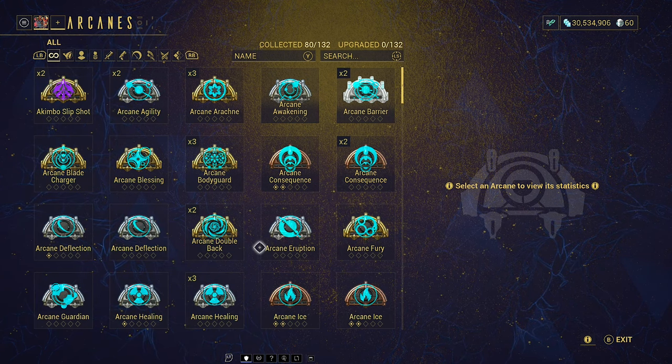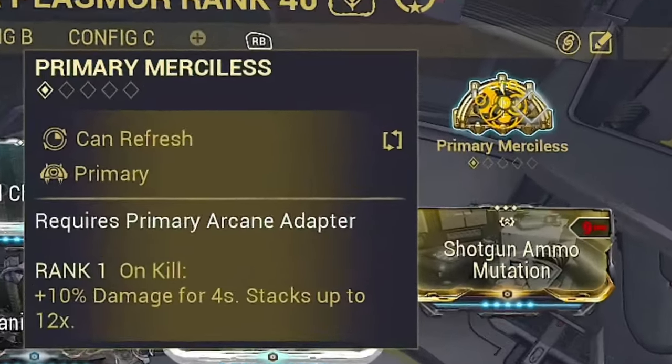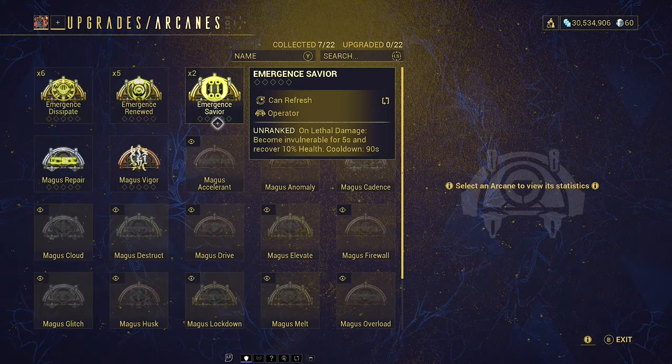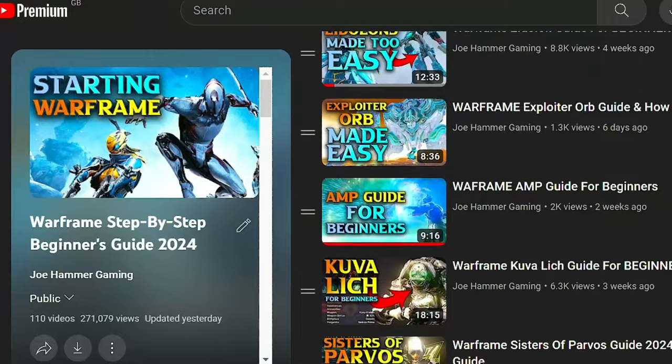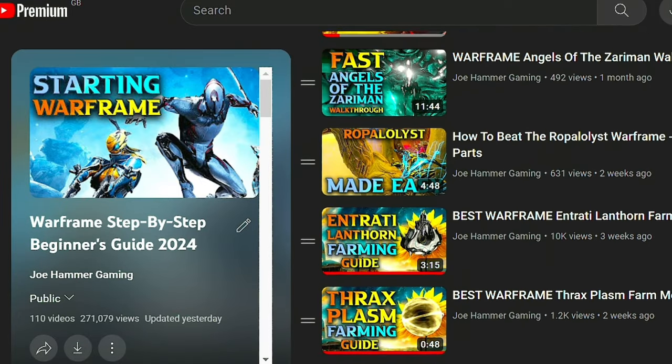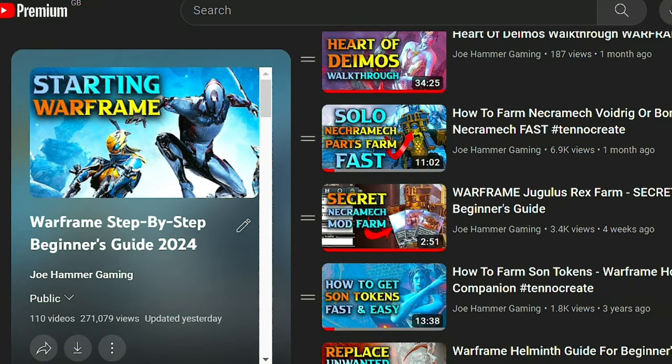Arcanes are conditional upgrades that can be used on most of your gear in Warframe. This includes the Warframes themselves, your weapons, and even your Operator. Whilst you can acquire some Arcanes pretty early on, this topic has been left quite late in the playlist because the best ones are generally at the end of the game, and that is where they are going to be making the biggest difference.